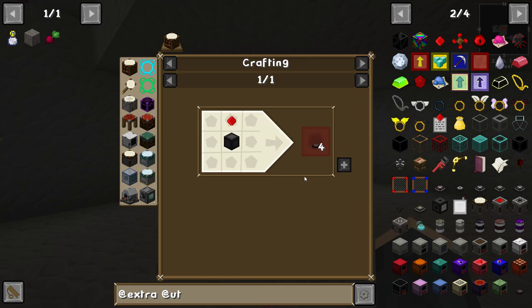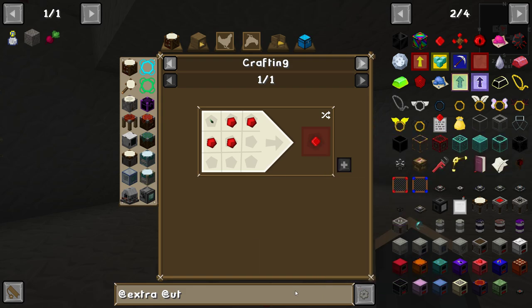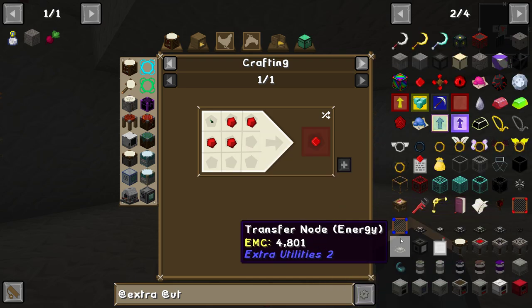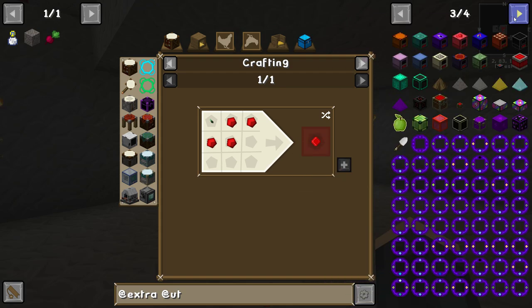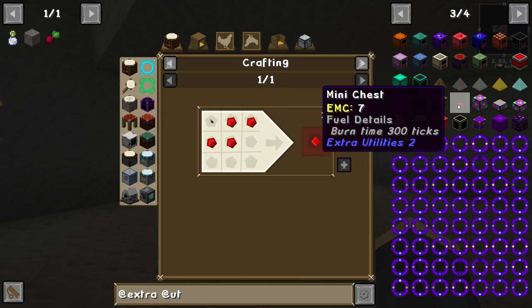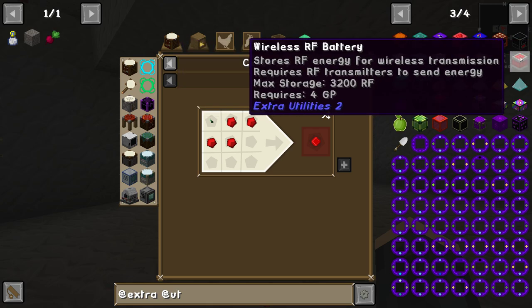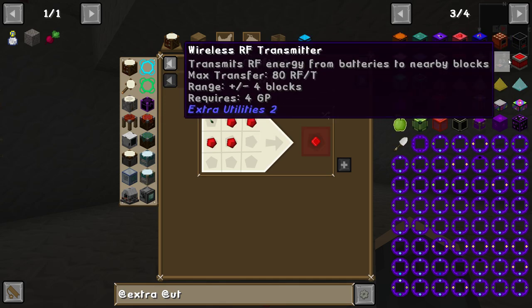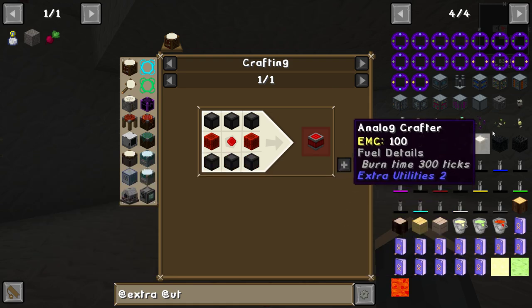Stoneburnt and resonating redstone crystal — I think these are the things you need to draw power from the grid in general. There is a battery, but I forget the name of the block that stores the energy for us from Extra Utilities. There's a wireless RF transmitter there. It stores RF for wireless transmission and requires RF transmitters to send energy — so we need one of those and then these will work. These also need resonating redstone crystals, so that's again gated on enderpearls, as is everything else in this mod pack. We're going to get there eventually.